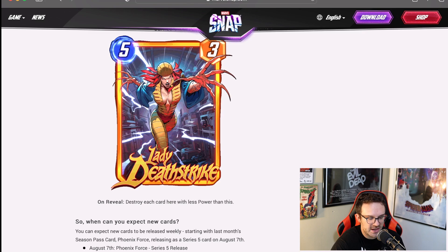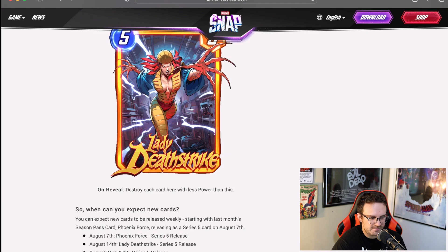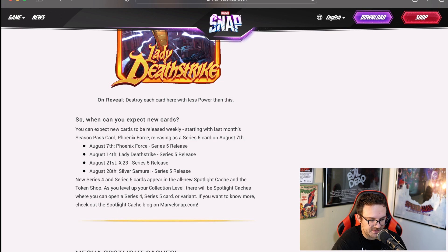These higher cost cards doing something like that could be useful if you're trying to build the power cost of Death or Knull. New cards will also be added into the spotlight cache and the token shop. August 7th, Phoenix Force from last month's season pass will be in it. August 14th, Lady Deathstrike. August 21st, X-23. And August 28th, Silver Samurai will be in there as well.